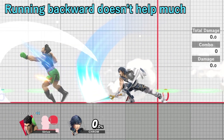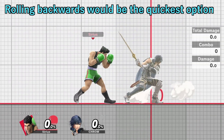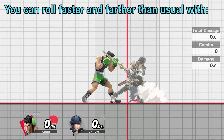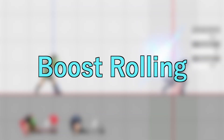Sometimes you'll be forced to roll away from the opponent to quickly escape pressure. Normally you'd have to roll backward and endure its higher end lag and later intangibility. But there is a way to roll faster and farther away than usual — it's called boost rolling.